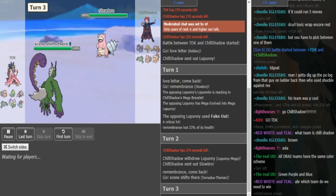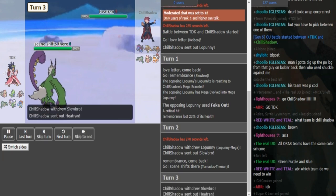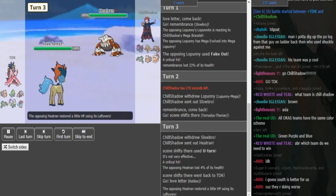He doubles into Tornadus — good play from TDK — so he can just U-Turn here. Chill Shadow is either going to stay and go for Scald or switch out into his Heatran. U-Turn is a fine play because if the Slowbro stays in, you can probably go into your Ferrothorn, unless the Slowbro from Chill Shadow has Flamethrower.